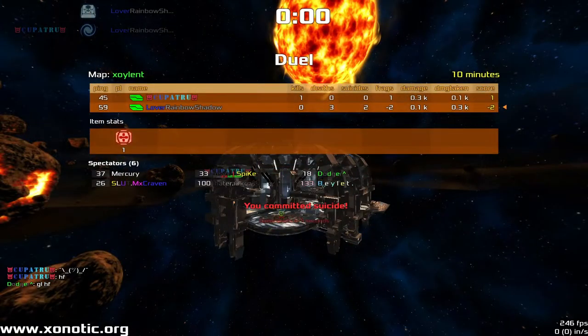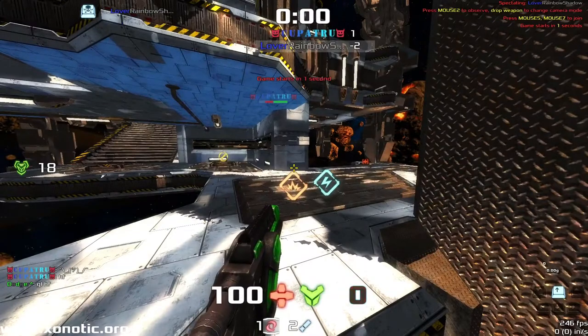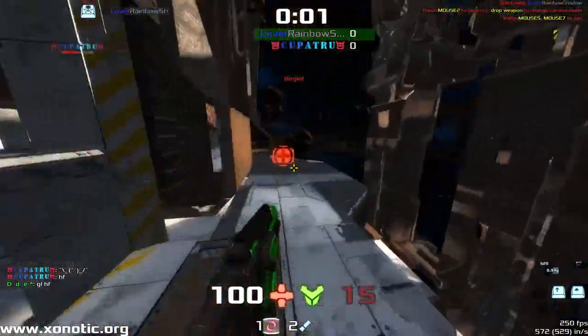We are back, map 2, we're on Zoylent. Rainbow Shadow vs Copa Trooper, and we've got a 1-0 lead to Rainbow Shadow.